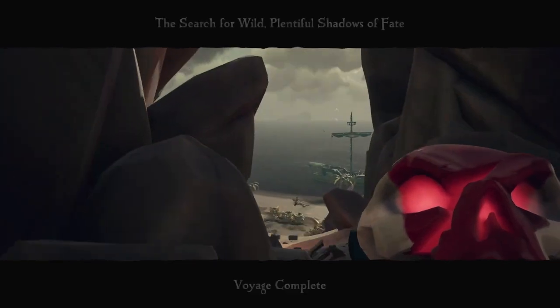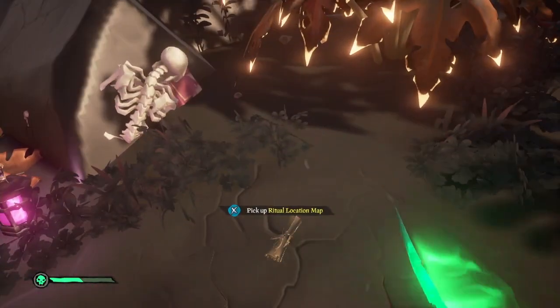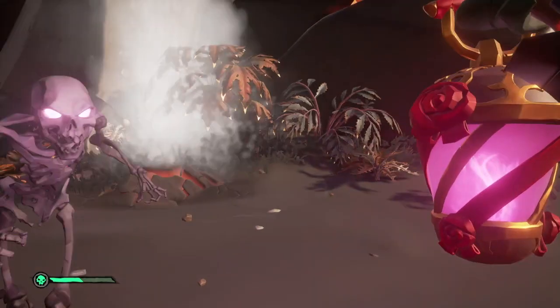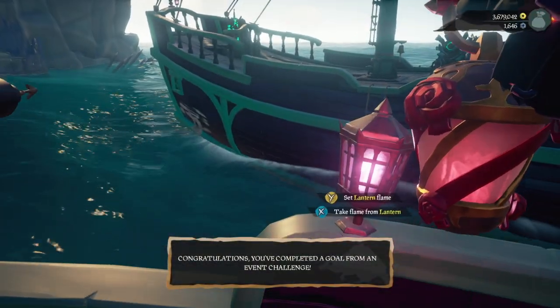'Mix and Match': this one will require some help from your alliance crewmates. Whilst in an alliance, you will need to light all the lanterns on all the ships the same color flame of fate. My recommendation is to just join up with another ship instead of trying to coordinate the lights of more ships, especially if people aren't in game or party chat to communicate.